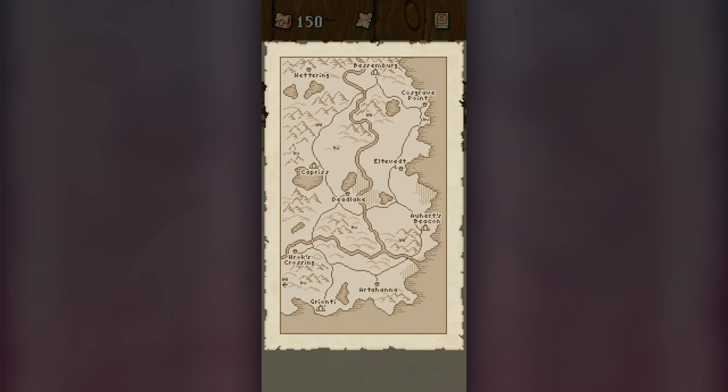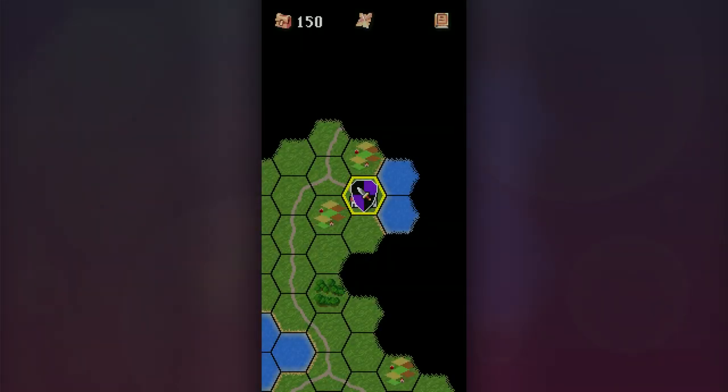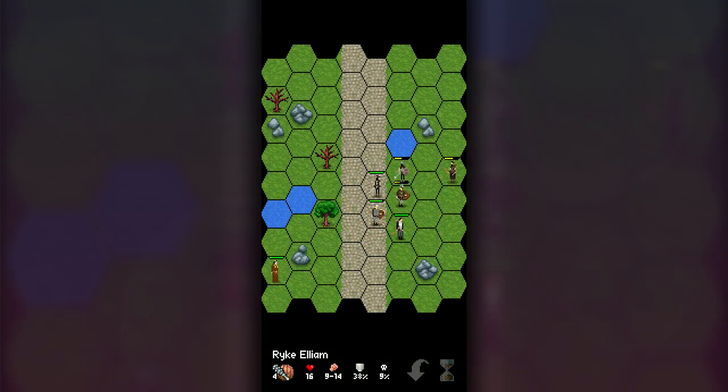The map is helpful, but it's easy to get your bearings after a bit of travelling, so you could save that money and buy yourself something good like a weapon or a piece of armour. The combat is where the challenge lies — it is turn-based, strategy-style combat, and you'll need to plan your moves carefully.